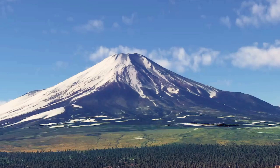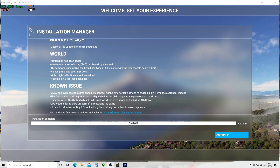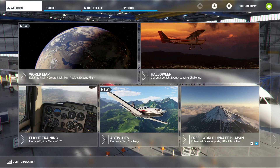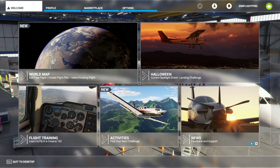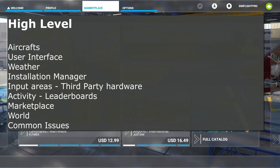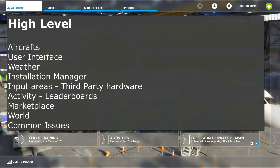Otherwise, it's a pretty straightforward update requiring just those two steps: the 955 MB Microsoft Store update and the 7.4 GB in-app update. Along with Update 5, several areas have been touched. The patch notes cover planes, user interface, weather, installation manager, input, activity, marketplace, and common issues.